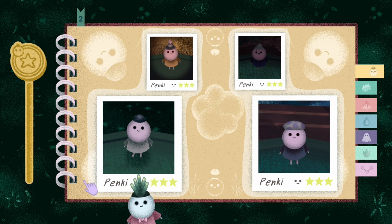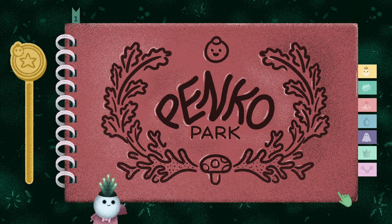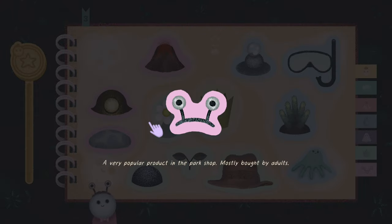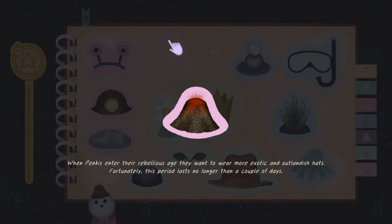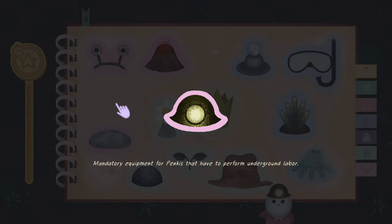'You know which Pankies can swim? Throw them in the water and see how many reappear.' Oh, poor Pankies. 'A very popular product in the park shop, mostly bump adults.' There was also a dialogue thing - the cafe was hollowed out from the world tree, so that's great. 'When Pankies enter the rebellious age, they want to wear more exotic and outlandish hats. Of course this period lasts no longer than a couple days.' Do Pankies only live for a couple of days?